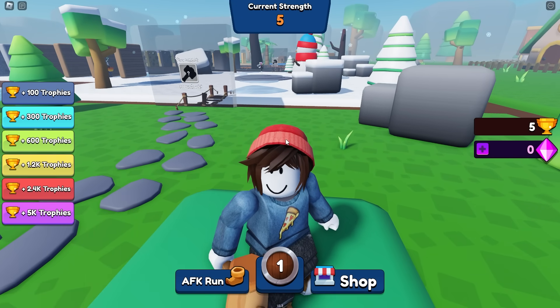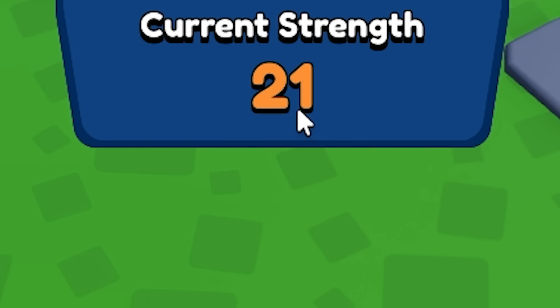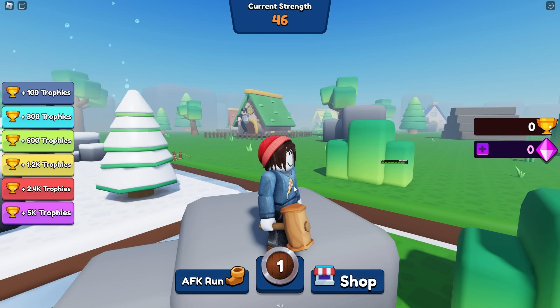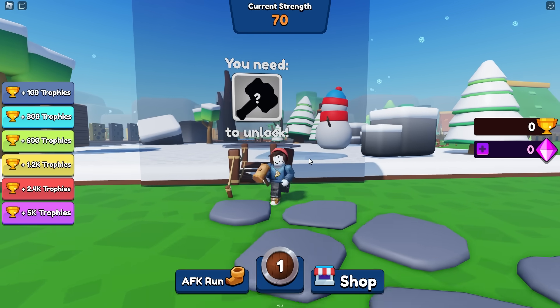We're also back to baby size. But that victory actually gave us five trophies, so we can upgrade things like strength per second and base strength. I think right now I'll do strength per second, so instead of getting one per second, we're now getting two. I'm also hoping to get something better than a wooden hammer — that guy back there is something better.